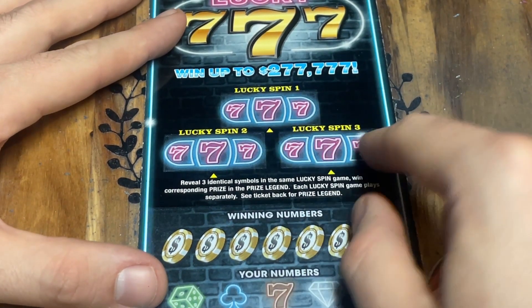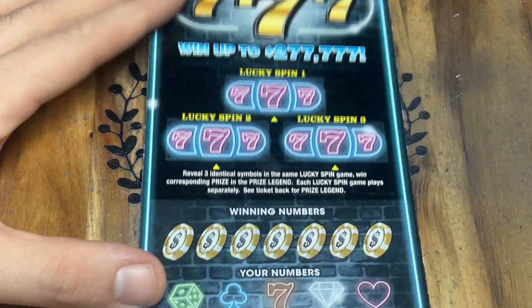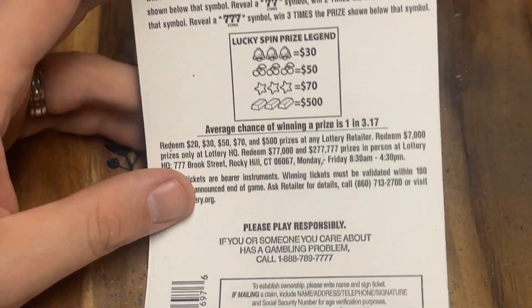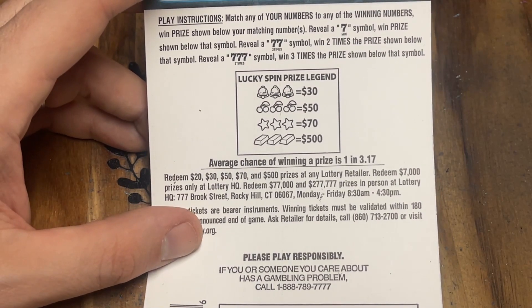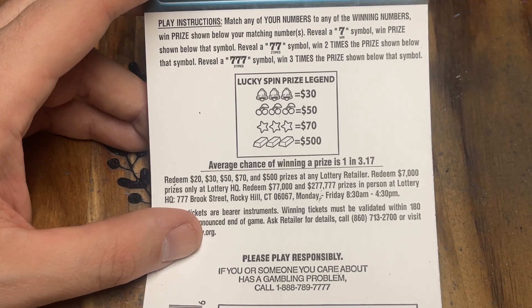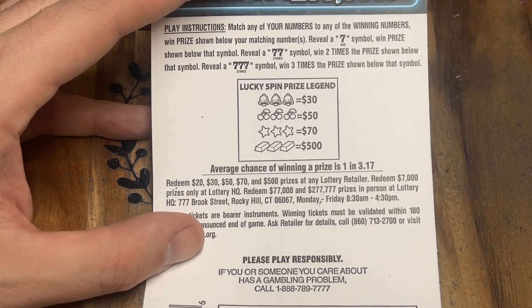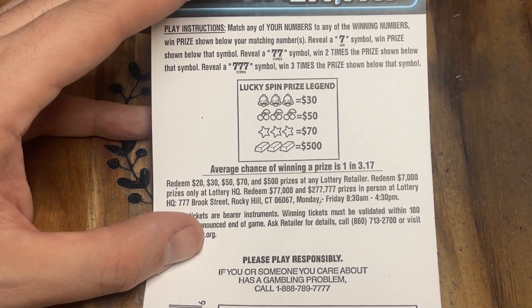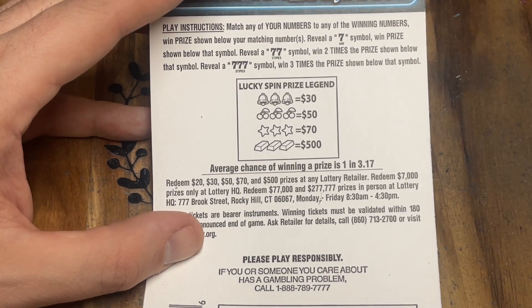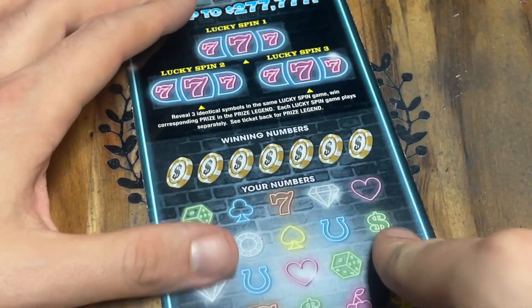Up top on the Lucky 7s ticket, this plays like a slot machine — find three like symbols in a row to win. Prize legend: three bells gets $30, three cherries $50, three stars $70, and three gold bars $500. Symbols on this ticket: seven for auto win, double seven to double, triple seven to triple. Overall odds: 1 in 3.17.